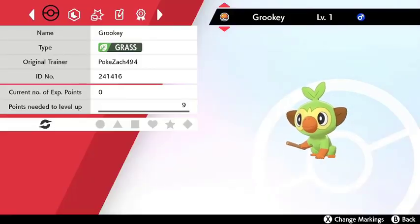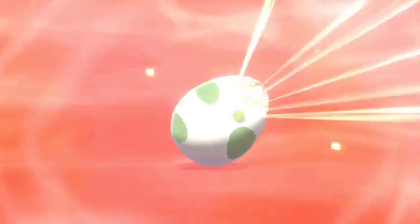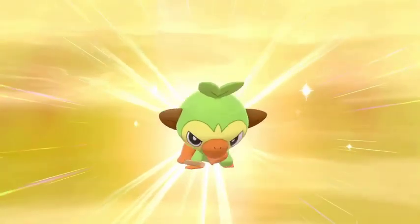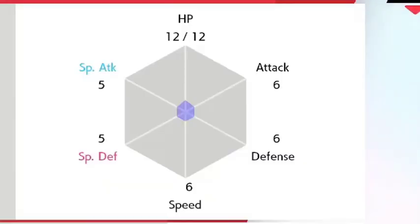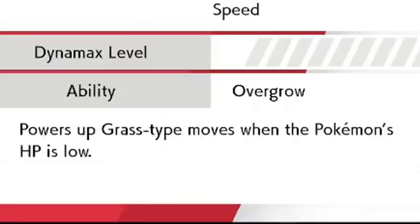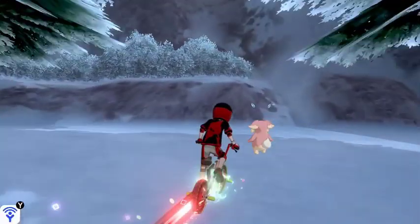For demonstration purposes, I will use this Grookey here, because it uniquely allows me to present everything that I need to, as I'm going to have it hatched from an egg to ensure a perfectly awful specimen. Level 1, zero EVs, bad nature, no Dynamax candy, typical ability, bad moveset, and awful IVs. We're going to correct all of this.